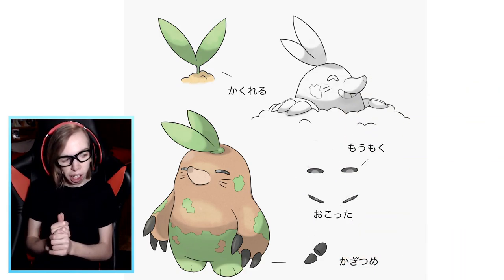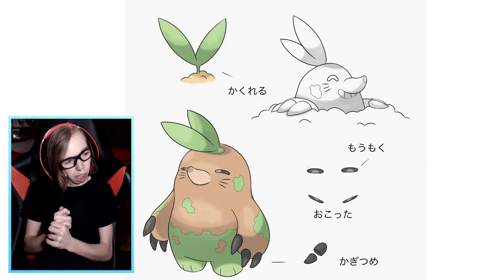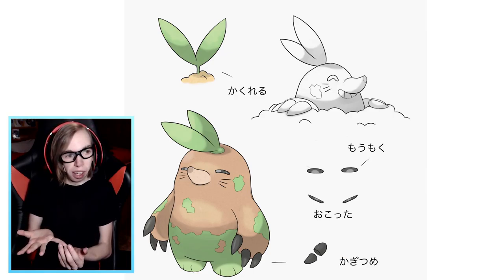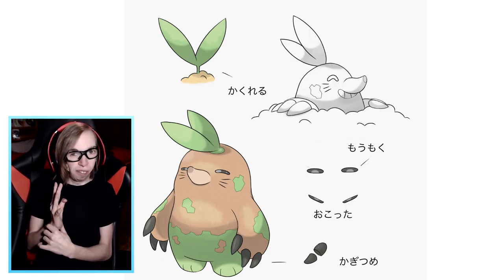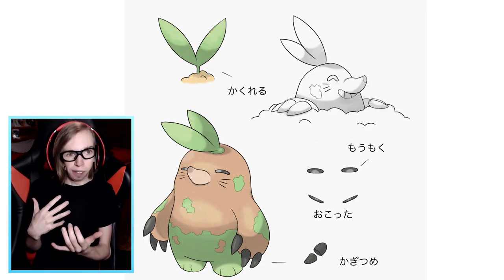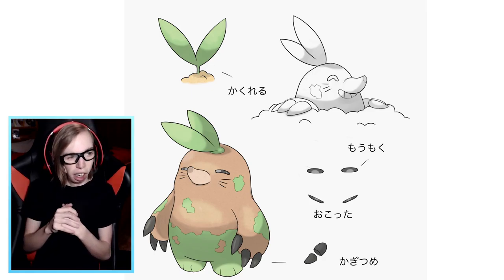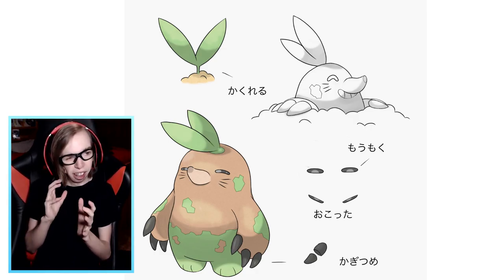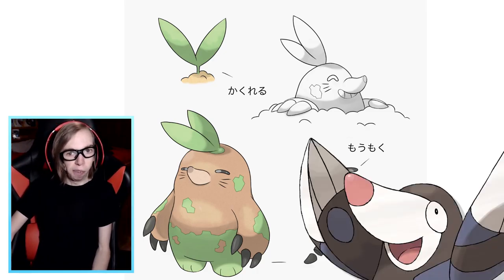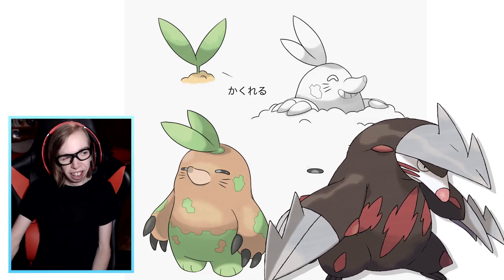According to the leak, the grass starter is going to be a grass/steel type Pokemon. I think it's unique, but the drawback is that a grass/steel type is going to be four times weak against fire type Pokemon. That makes it very hard to use against the fire starter. Personally, I don't really like the grass type that much because it just looks furry — it looks like a grass-type version of Glowbird, and I don't even like Glowbird.